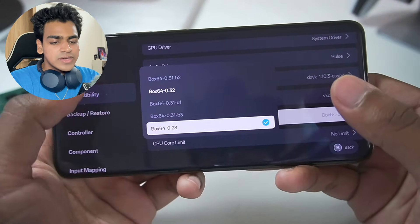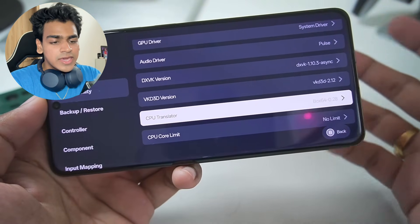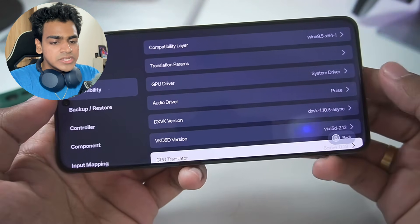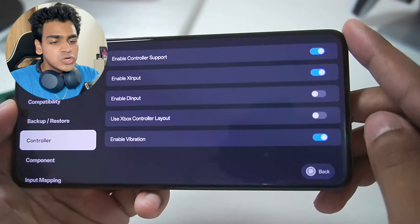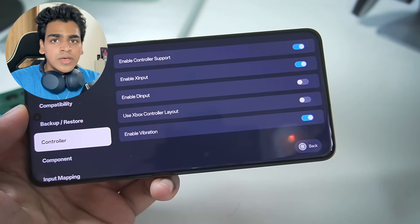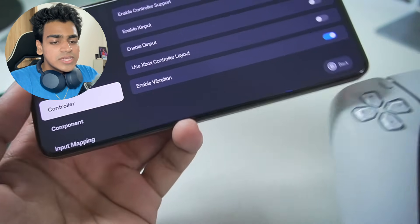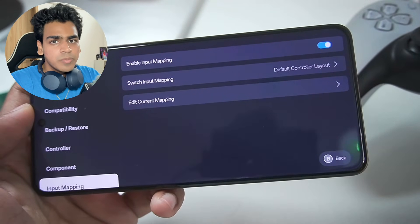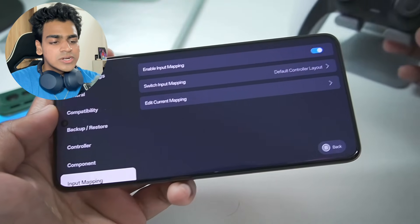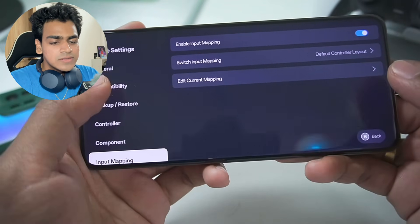I will show a Dragon Ball Sparking Zero gameplay test shortly with all the best settings. Another tip: make sure to tick Enable Controller Support, which lets you pair any external controller instead of using on-screen touch controls. I will explain more about on-screen touch controls and external keyboard mapping later in this video.